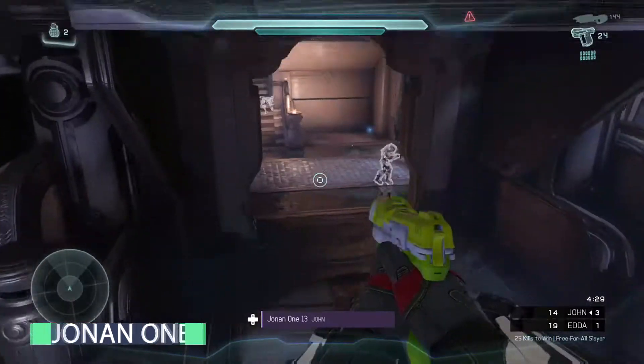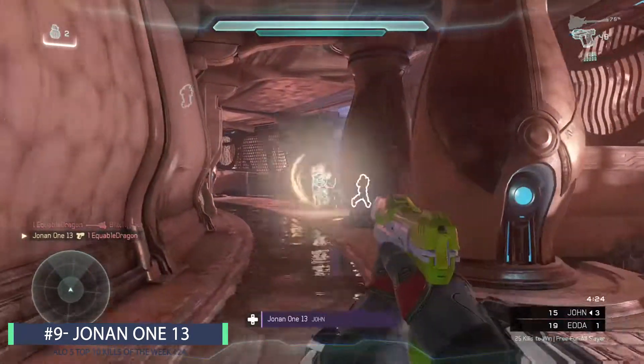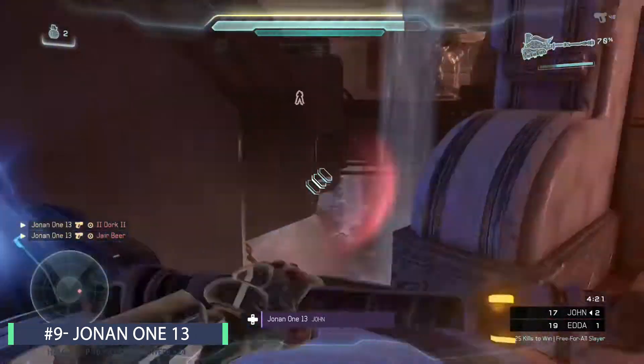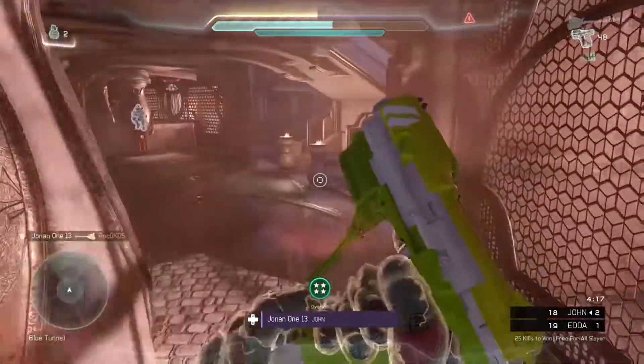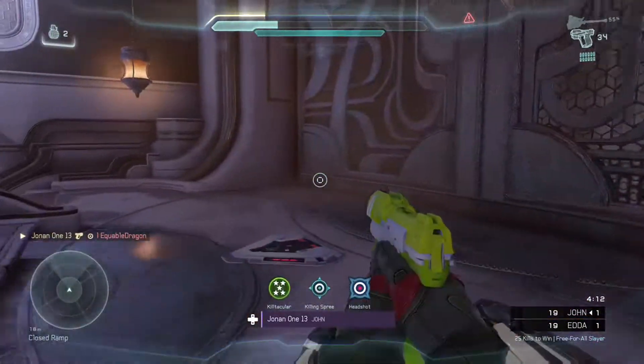But now for number 9 player we have Jonan113 and he's playing some free for all. Currently down by 4 kills but he's fixing that with this massacre. He's going to be picking up a triple kill. The 4th guy comes flying in but he has the hammer so he's going to make him pay. That is the overkill and as he continues to push up he's going to be getting some very nice shots here with the pistol to pick up the kill tackler and the killing spree.